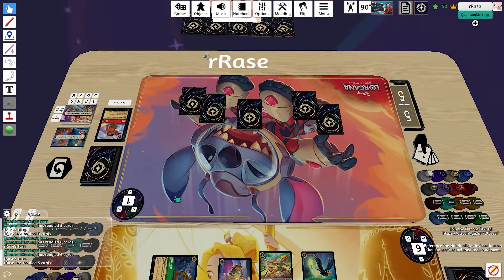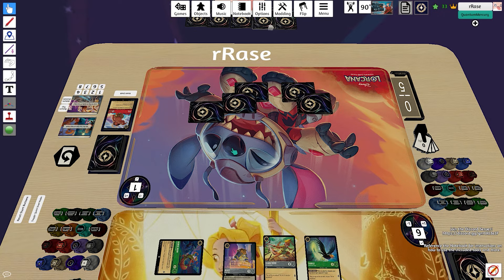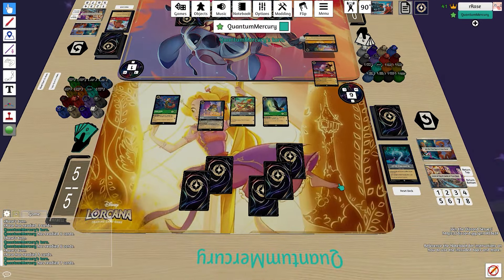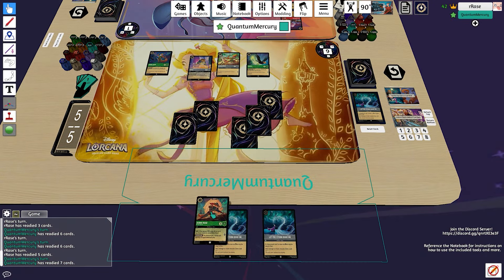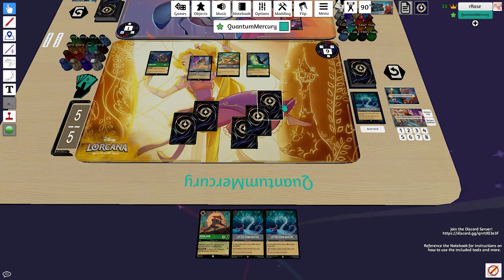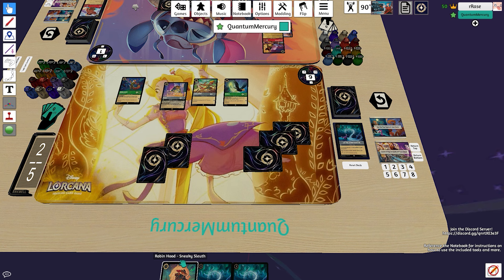I make a little bit of a mistake playing the Diablo last. If I was going to play it out, I should have played it out first because I could have quested with the Beast to get an extra bit of lore since I saw the opponent was not on a Maui. However, I think not questing with the Beast here is still the correct play, because if they were to top-deck a Maui it just isn't worth it — I'm already ahead in lore and I value much more the card advantage that Beast gives me. Here you see me miss the Beast draw — I only draw one for turn, which is unfortunate. I'm going to shift the Robin Hood.